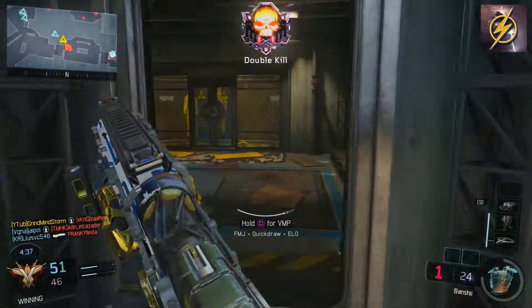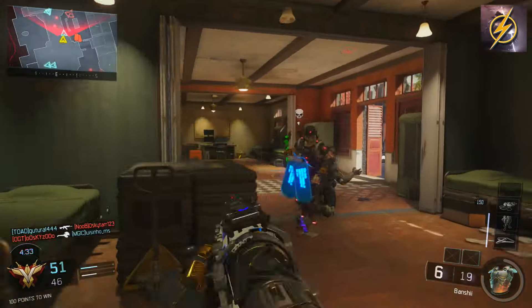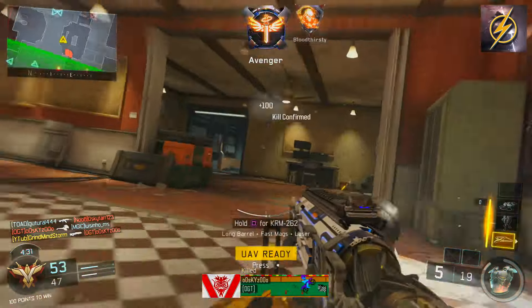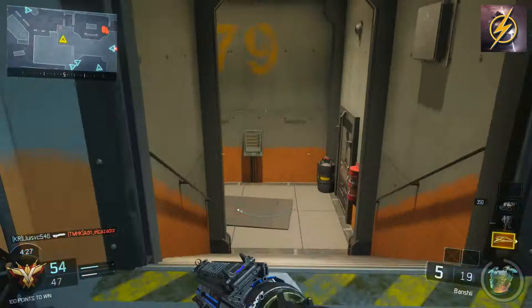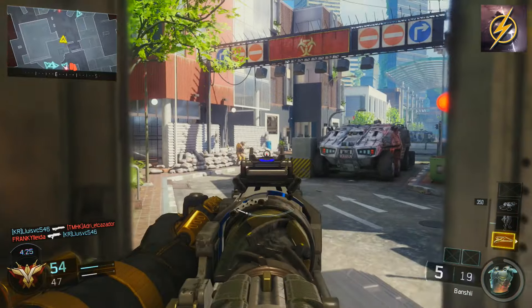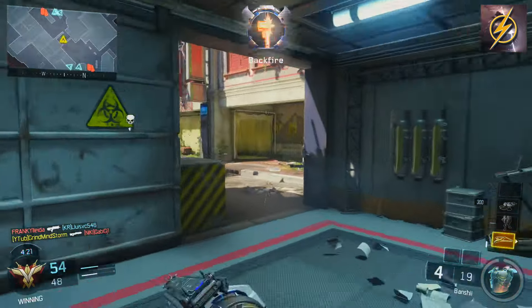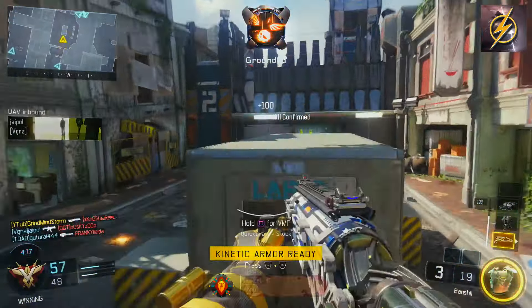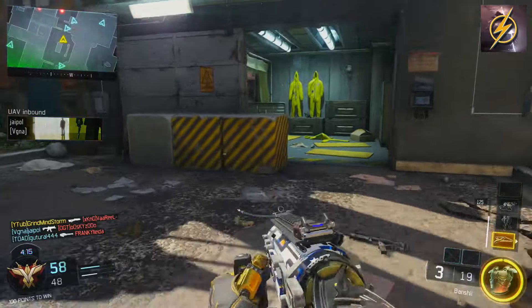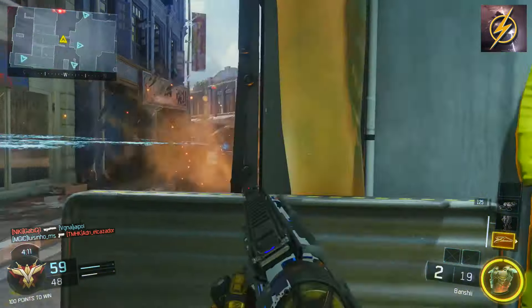Welcome back to another brand new video guys. It's your host GrumaiStorm coming at you today with some Banshee shotgun gameplay — the brand new laser shotgun that's been implemented into Black Ops 3. Sit back, relax, grab yourself a snack because today you're going to be seeing me cross-map people with this brand new shotgun. It is insane. So much fun to use just because it's a laser gun — one of the only ones in the game, along with the new pistol, the Rift E9.